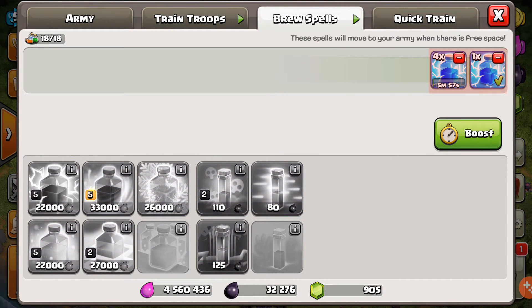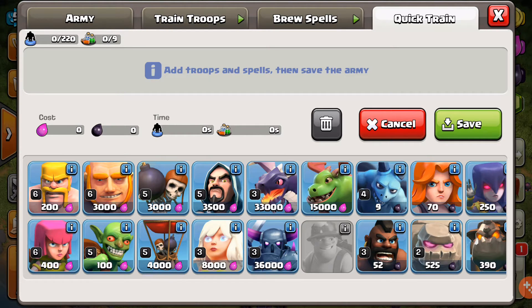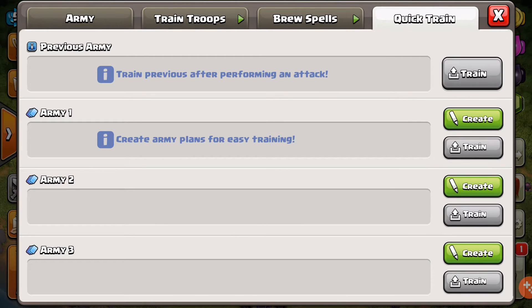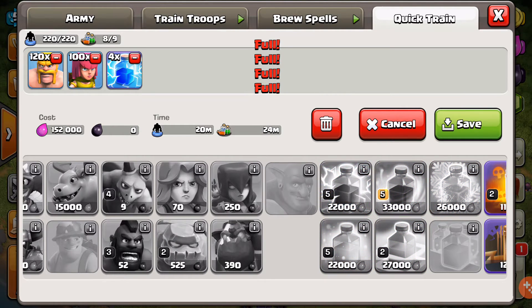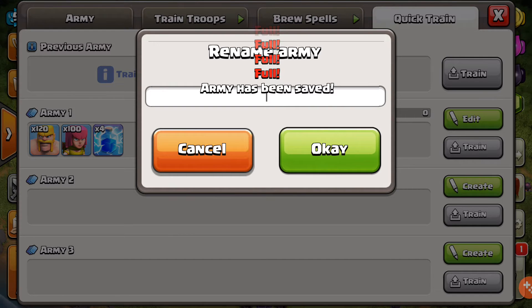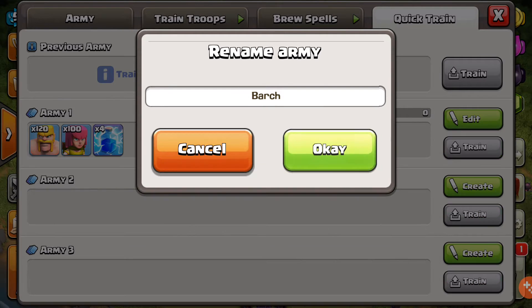Our four lightning spells right here — quick train. There we go. So there's train previous army. Create army plan — let's see if we can save the one we have now. We're going to figure that out. I think it's 120 barbs that we use and the rest is archers. Save — we're going to rename this: we'll put 'Barge'. Boom, there you go.